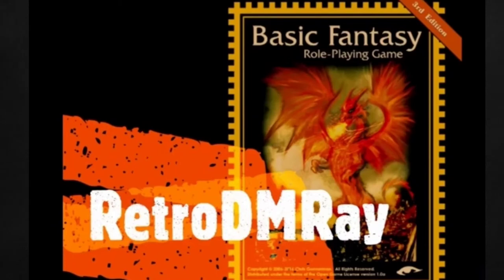The handy chart on page 60 illustrates this. For example: BFRPG 80 feet, Labyrinth Lord 240 feet / 80 feet per round, OSRIC 240 feet, Swords & Wizardry 24. At the bottom of the chart: BFRPG 10 feet, Labyrinth Lord 30 feet / 10 feet per round, OSRIC 30 feet, and Swords & Wizardry 3. You can extrapolate your numbers from there pretty easily.